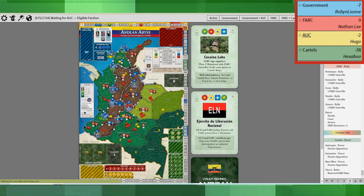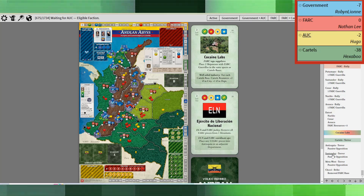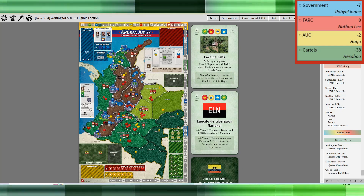The next card up is Cocaine Labs. The cartels, of course, used that for terror in Antioquia, Santander, and Meta West. In Choco they bribe away a base.